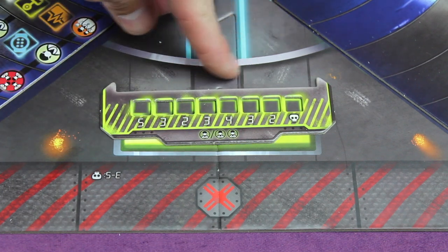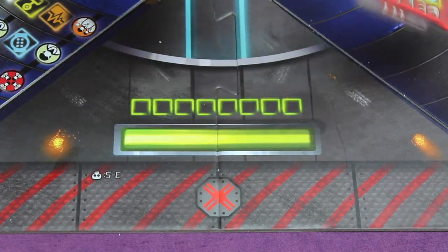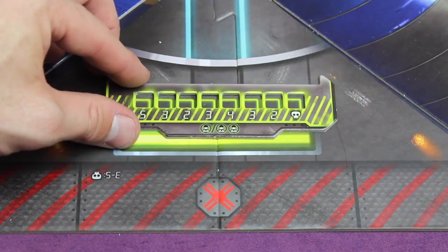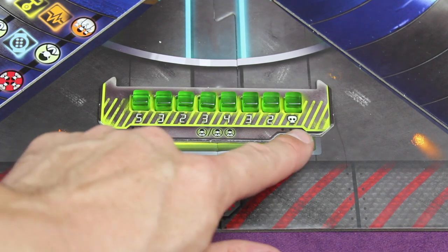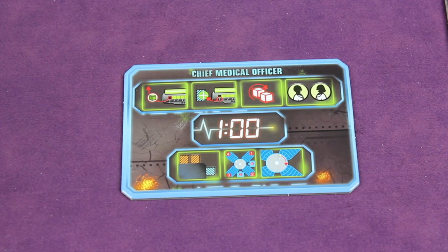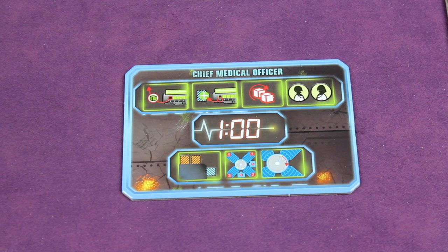The green side of the power board is the beginner side — you'll want to play with that during this tutorial. The red side is the expert side; we don't recommend that at the beginning. Place all the rest of the green power cubes, one for each of the squares. Next, choose one player to be the chief medical officer — the one most experienced in gaming.